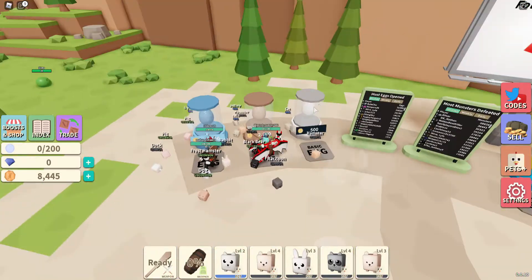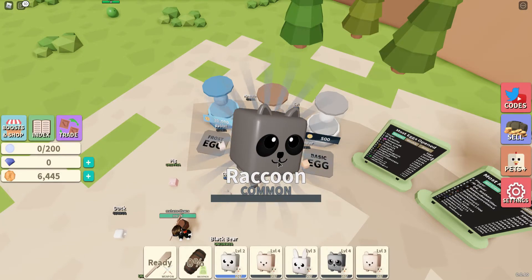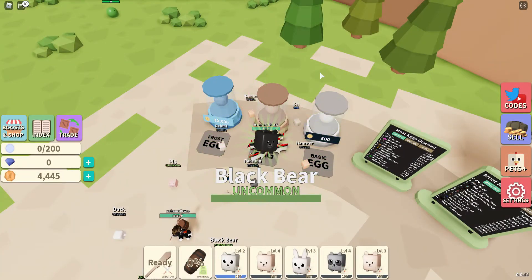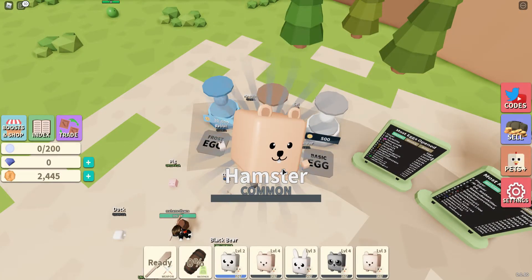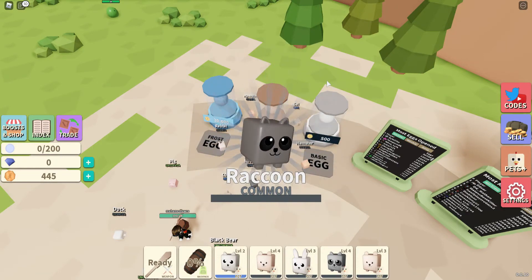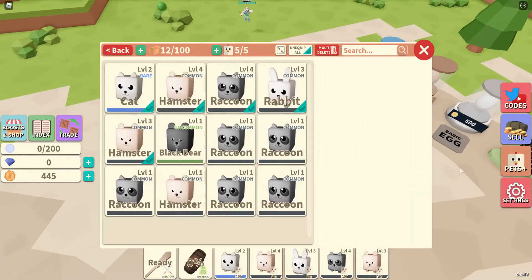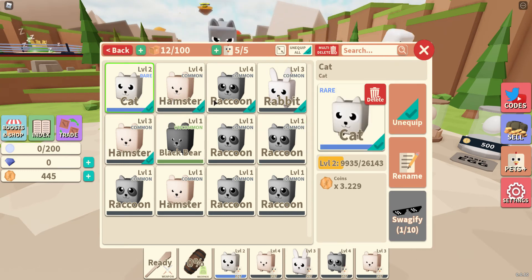I don't know if we should save up for that or not. I'm just gonna buy another one of this egg. Okay, a common, uncommon, uncommon — my first uncommon of this egg. We were so close to the uncommon... another raccoon, we could soon swagify it. I don't want to buy any pets — raccoon. I need six to swagify it for a four times boost. These are actually worse than the cat, which was on the first egg.